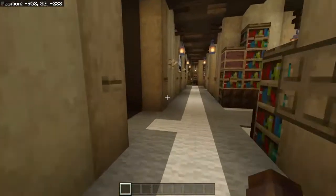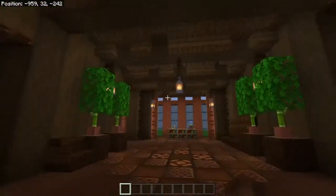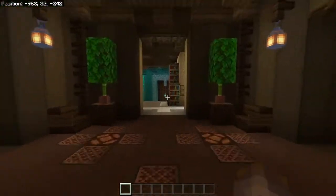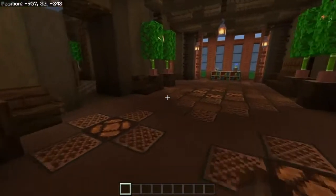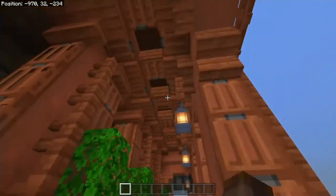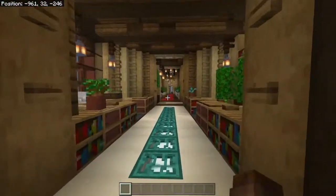If we go back to the main hallway, let's enter in here. I don't really know what this room is supposed to be — we have some seats and a big open area. I guess this is like a feast hall; lots of things can be organized here. Maybe people can dance here — maybe this is a dance room. This also connects to the covered walkways right here.